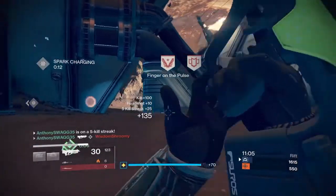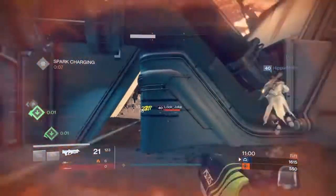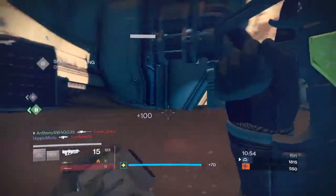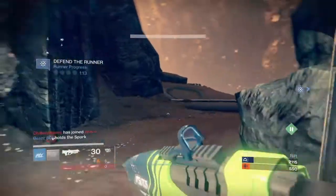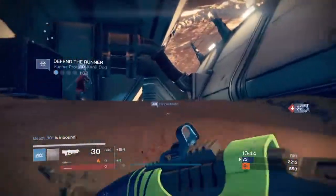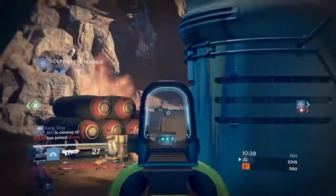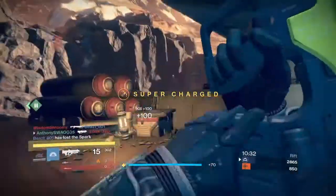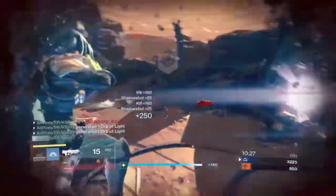So say you're grinding for that pulse rifle — that's what I'm going to be doing. New emblems have been added to Lord Saladin's inventory. Lord Saladin now has three daily bounties and three weekly bounties that award legendary marks. Gear purchased from Lord Saladin now requires legendary marks instead of glimmer, so save up on those. A tempered buff is now automatically applied to your character and continues to grow in effectiveness each day of the event week.